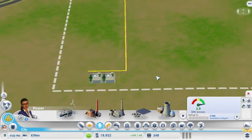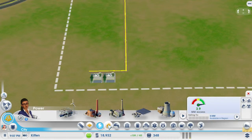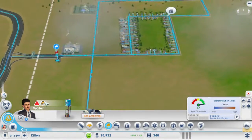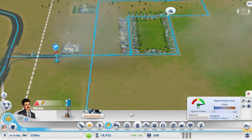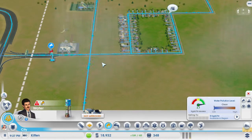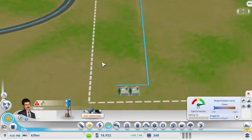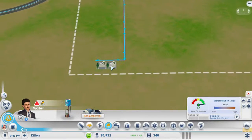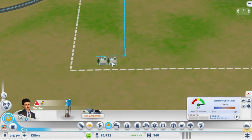How much power is that taking from us? Not much — I think we're still good. He's saying we are low on water. How are we low on water? We got plenty of water. Also if we purposely built a water source down here by this sewage it would pollute the water — it's kind of fun to mess with sometimes.